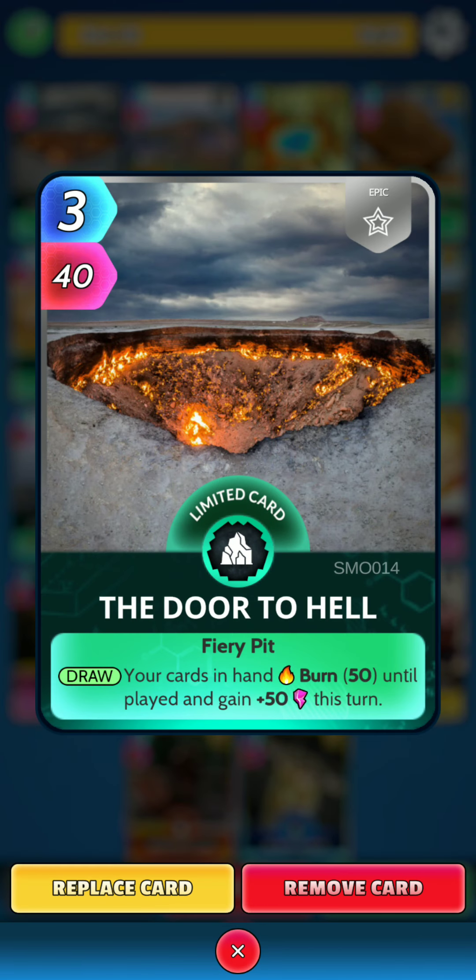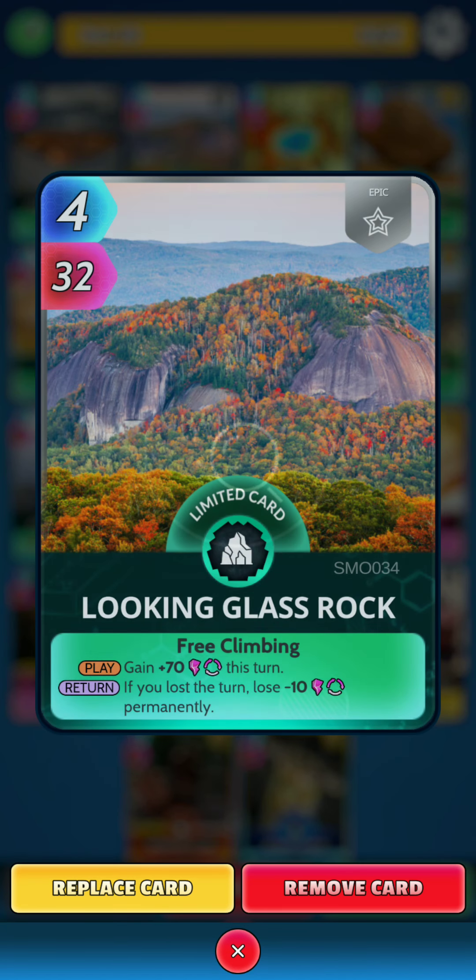First off, the Door to Hell. On the draw, your cards in hand burn 50 until played and gain 50 power this turn. Next we have Looking Glass Rock. On the play, gain 70 power this turn, and then on the return, if you lost a turn, lose 10 power permanently.